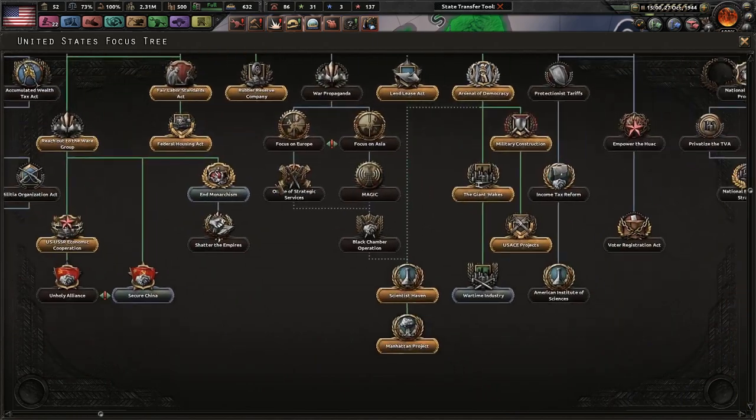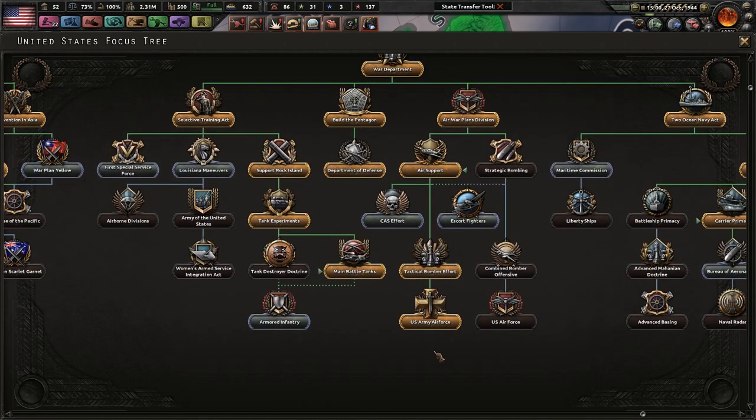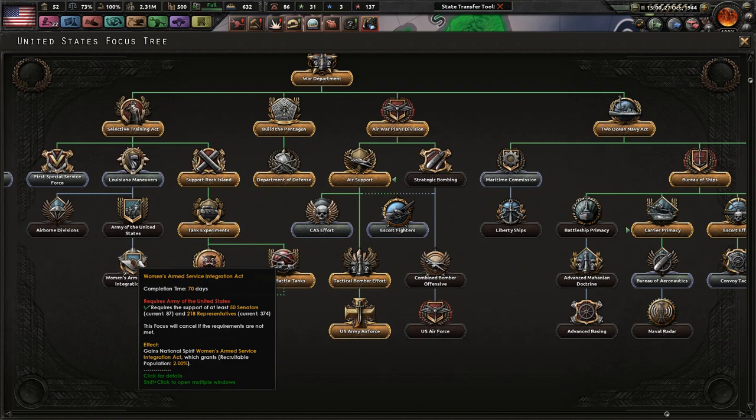We need another focus here. Wartime Industries. Warplan Gold. Warplans. Armored Infantry — sounds kind of nice. Mobilization Speed. Recruitable Repopulation, but we already have 2.3 million.